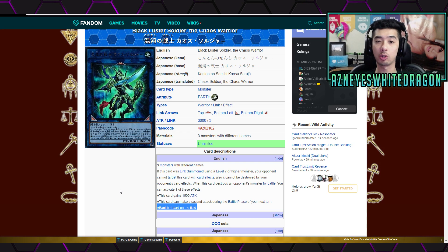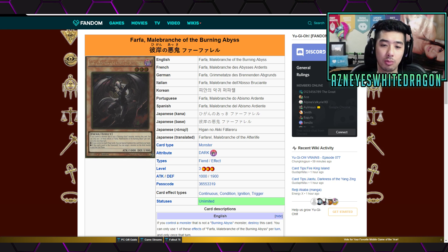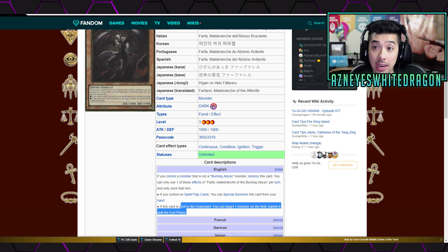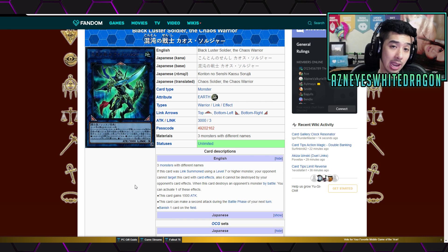Interestingly enough, if the monster goes away via effect and it returns itself to the field — like in a real duel you'd probably use Farfud to target him — if Black Luster Soldier goes away, it loses the effect. It forgets that it was Link Summoned using a level 7 or higher monster, and any stat changes reset everything.